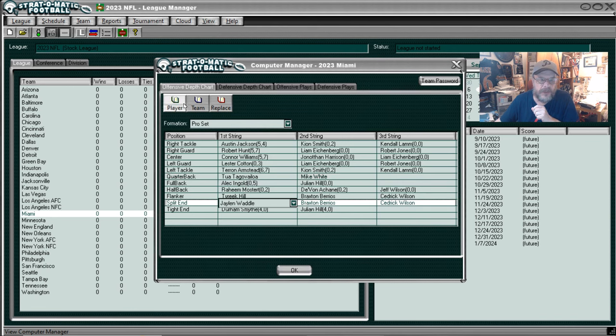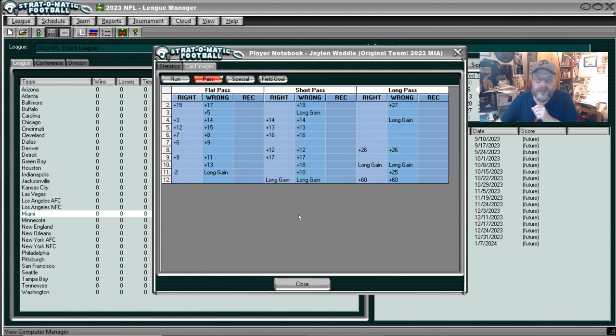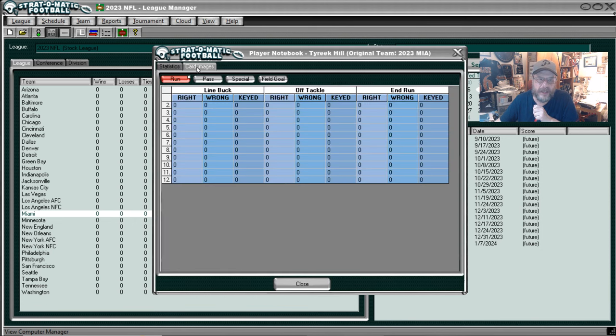Jaden Waddle - he was a really good receiver from what I remember. Yeah, 1,000 yards receiving, a 14.1 yard average. That's his running card, which he does not have much going on there. Actually, this doesn't look all that great for as good as he was - there's a lot of misses there. Let's take a look at Tyreek Hill, another really good receiver for them. He had 1,799 yards for a 15.1 yard reception average.